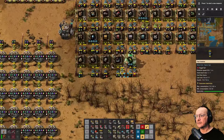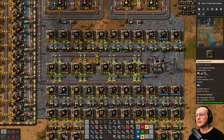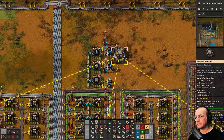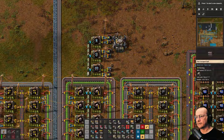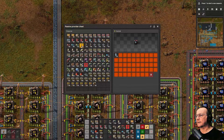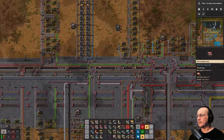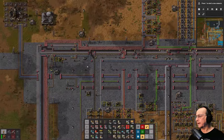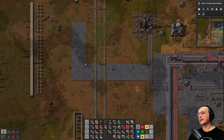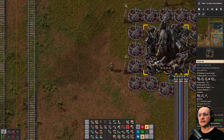Let me check up on something. I just want to make sure I'm making the blue belts that I need to be making, which are right here. That looks really good. I want to make sure I use blue belts for at least the blue underground belts, and maybe even the blue regular belts on the starships.